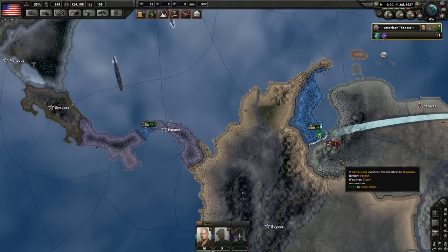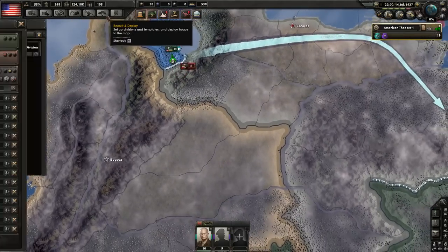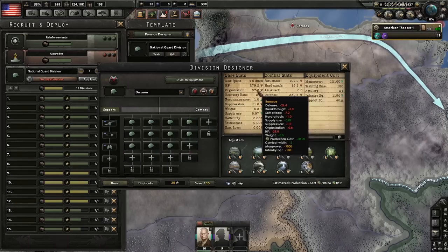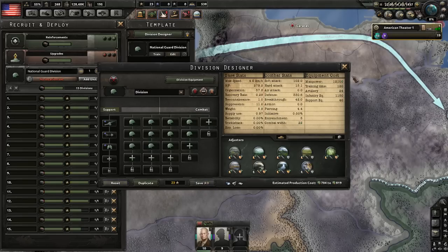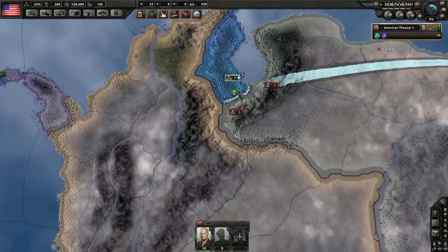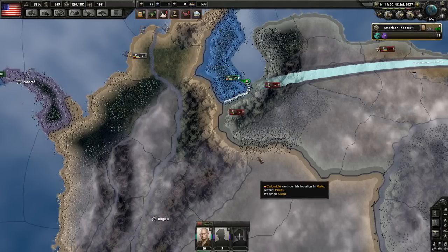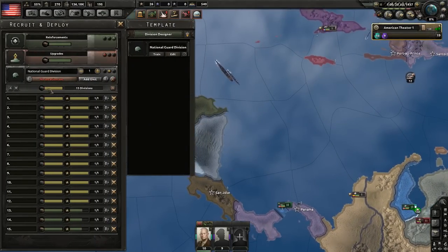I'd go with an Infantry Expert and Army Logistics Expert here, and possibly Army Offense or Army Morale. World tension is at zero percent. Since we are gaining army experience, let's use it to modify our divisions: add Recon Companies and remove one infantry unit to bring combat width to 22. With our leader's skill reducing combat width, that goes down to 19.8, which means we can fit a better number of divisions — available combat width is 120, so 20 is the optimal combat width.